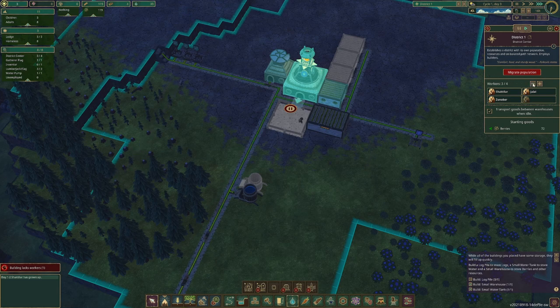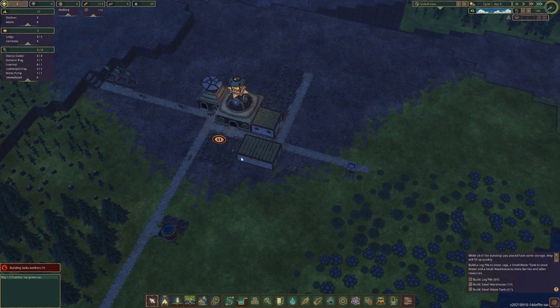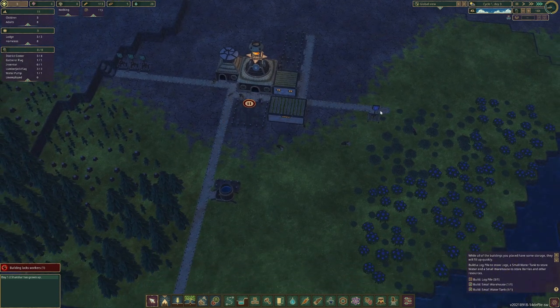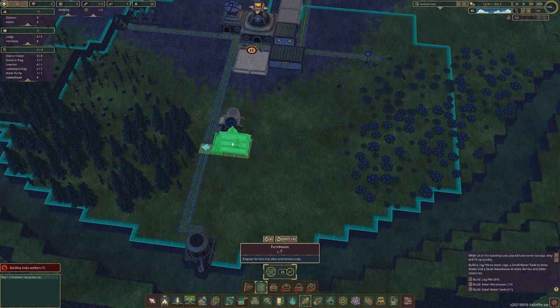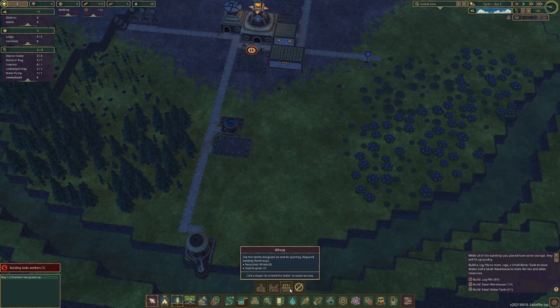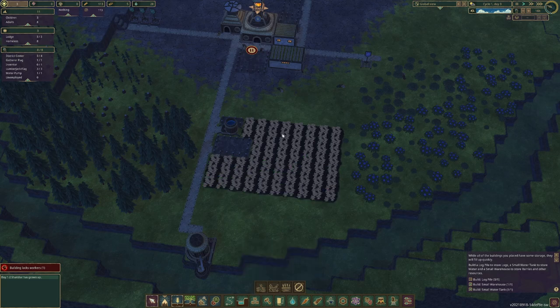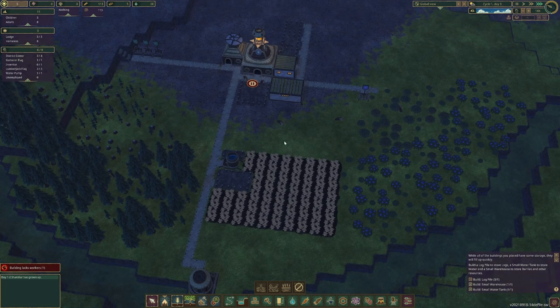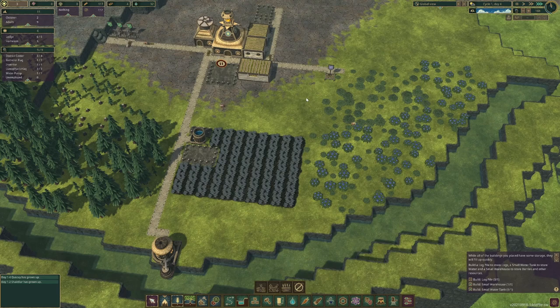District center is three of four beavers. Lumberjack flags are three of three — perfect. We have 113 food, but that's not a ton, and there are better ways to make food. One way is a farmhouse. The farmhouse has an area of influence like everything else, but for the farmhouse you can actually grow crops — carrots, potatoes, wheat. They all take different amounts of time to grow, but they're good to have. We'll start with carrots. Once this farmhouse gets done, we'll get more food, giving us another source.